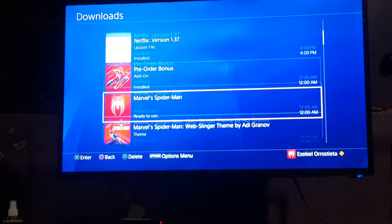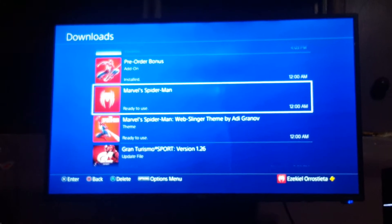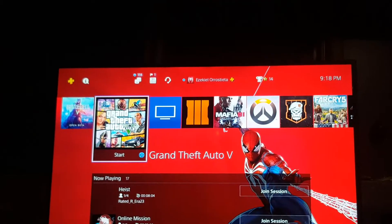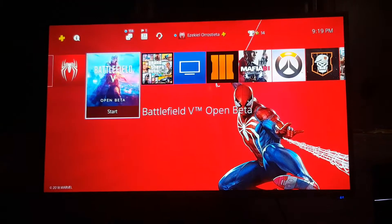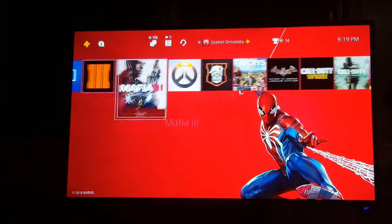It was a pre-order bonus called the Marvel Spider-Man web slinging theme. They gave us the Marvel Spider-Man in the game, the pre-order bonus add-on, and basically the two pre-order bonuses were the avatar that you saw last time — the avatar right there on the top — and the background, the DLC, and a couple of skins, which I haven't unlocked yet.